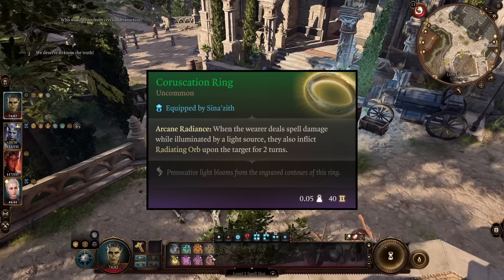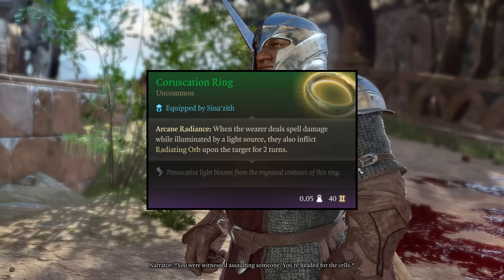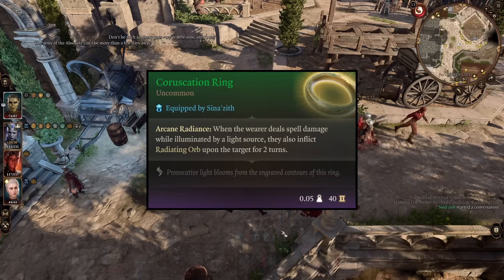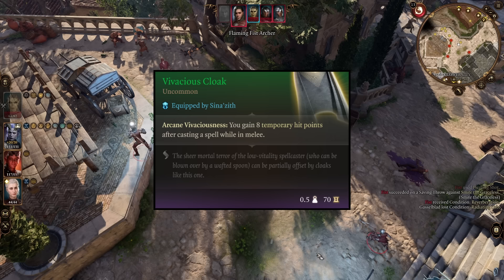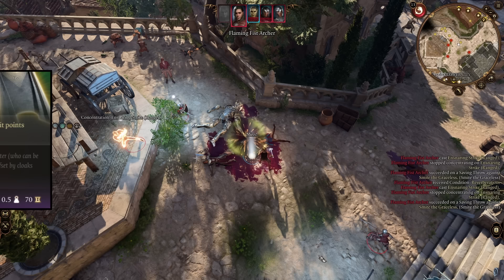Then we have the Coruscation Ring, which has the Arcane Radiance ability. Arcane Radiance states that when the wearer deals spell damage while illuminated by a light source — and we are always illuminated by a light source — they also inflict Radiating Orb upon the target for 2 turns. And last but not least we have the Vivacious Cloak, which has the ability Arcane Vivaciousness, stating that you gain 8 temporary hit points after casting a spell while in melee.